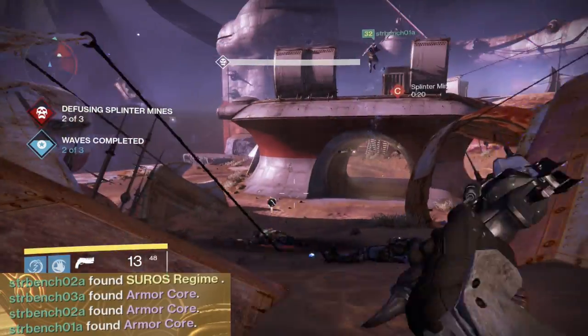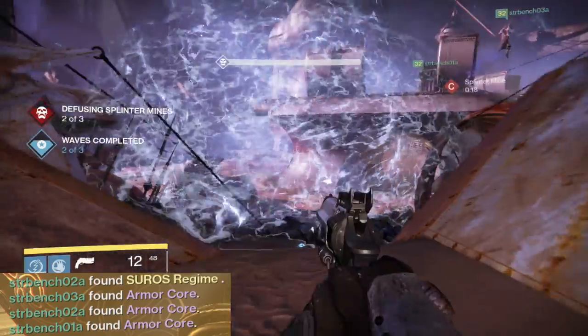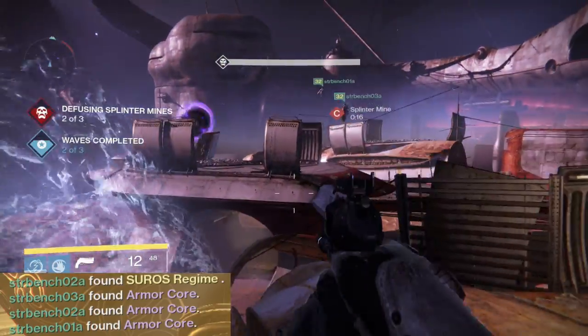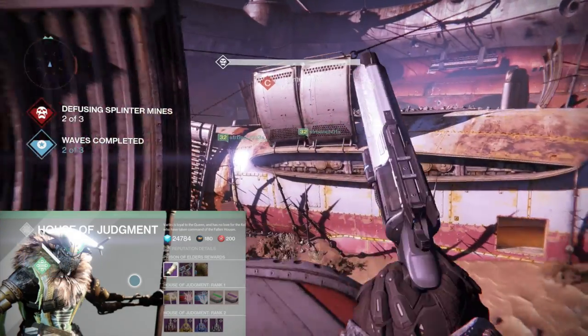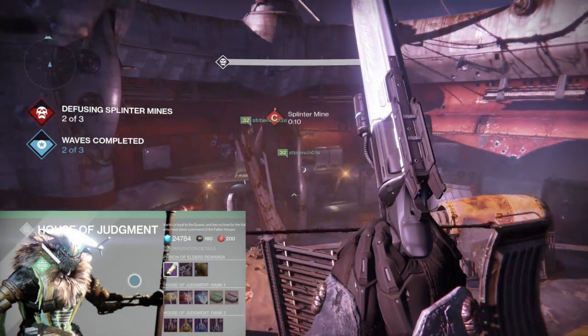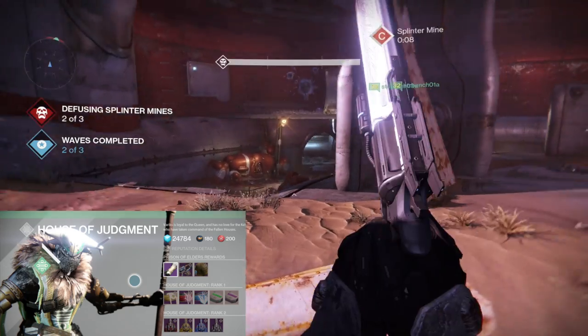So from an exotic perspective, I got myself another Soros Regime, and then I also got what's called an armor core. What you do with the armor core is you go back to the reef and see Variks, the fallen vendor, and you can trade that armor core in for a piece of House of Wolves gear.